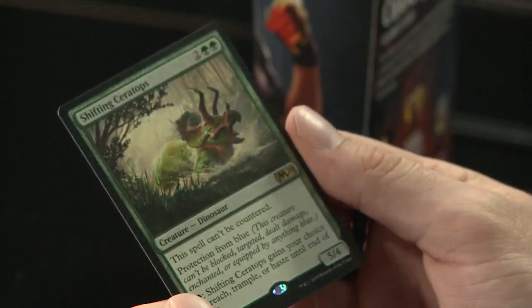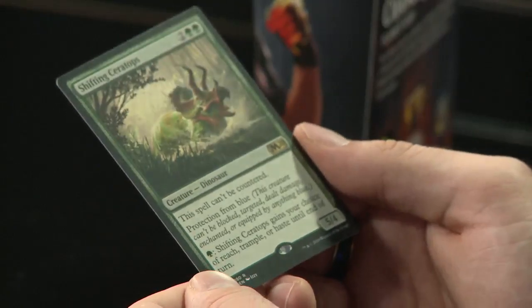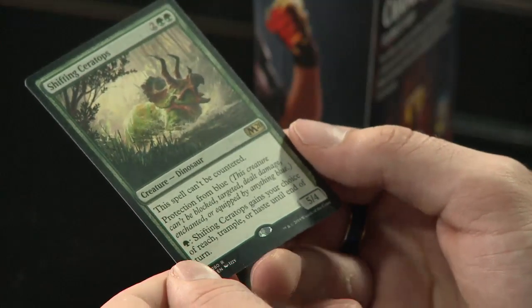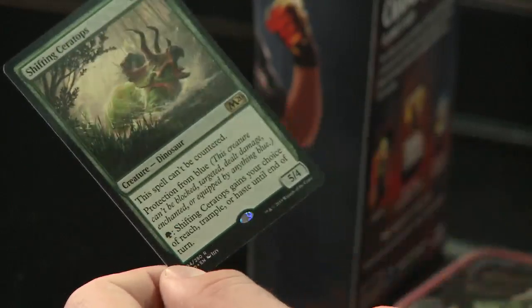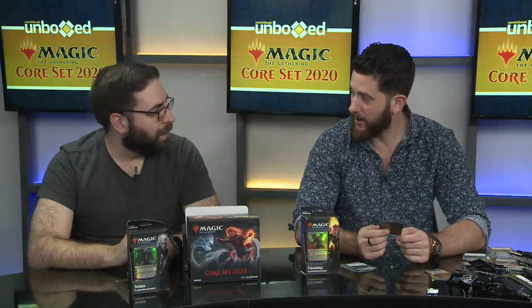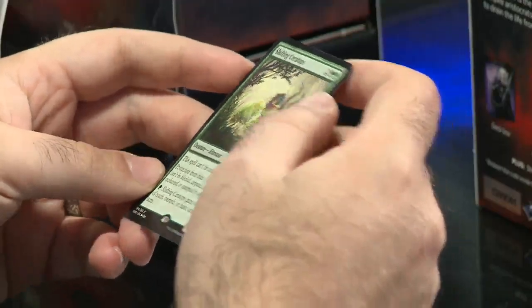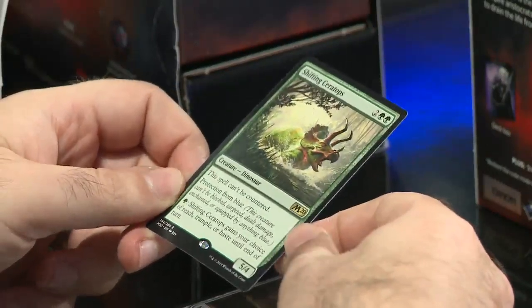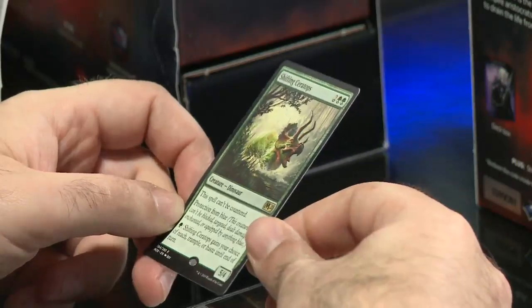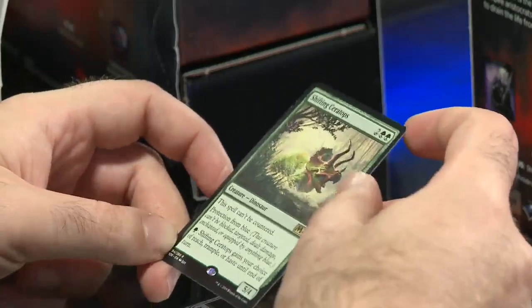Shifting Ceratops — Triceratops, if you will! This spell can't be countered. It costs two green and two to play. Protection from blue — this creature can't be blocked or targeted by blue. And for one green, Shifting Ceratops gains your choice of reach, trample, or haste until end of turn. The metagame right now has a lot of blue decks in it, so protection from blue — which they just brought back in this set after a long time away — makes this very good in your sideboard against control decks, while that green ability makes it versatile in your main deck as well.